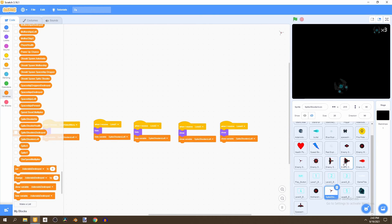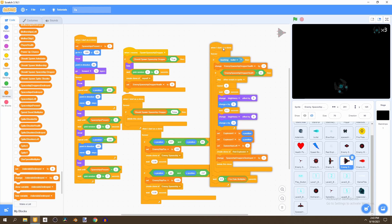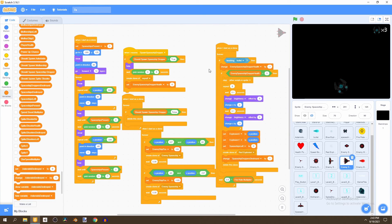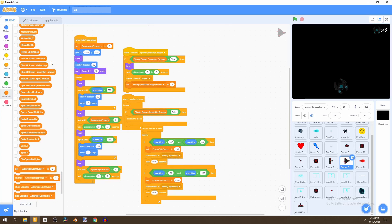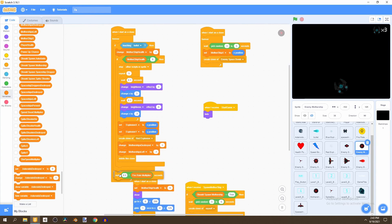Go to the spaceship spawner — we don't care if it's hit by a bullet anymore because leaving the 'if touching bullet' script for the enemy spaceship dropper will end up in bugs. Remove that script. Then go to our mothership — the wait block is not in the correct loop; bring it into the if statement where there should be two little lines under it.